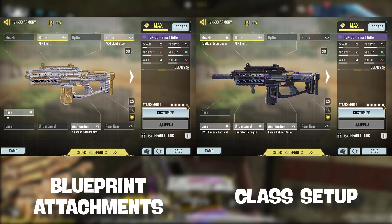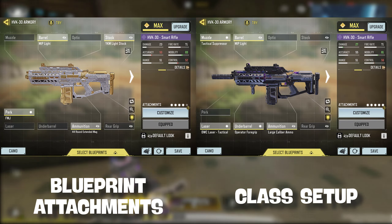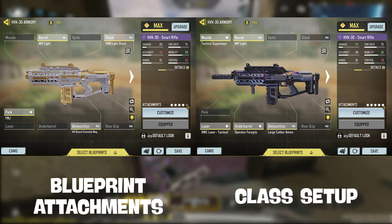Moving on to attachments: the blueprint comes with the MIP light barrel, YKM light stock, 44-round extended mag, and the FMJ perk. For my custom class setup, I'm running tactical suppressor, MIP light barrel, OWC laser tactical, operated foregrip, and large caliber ammo.